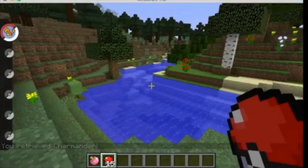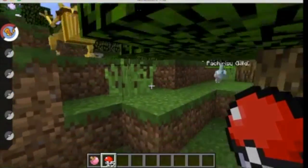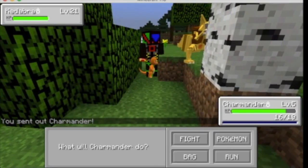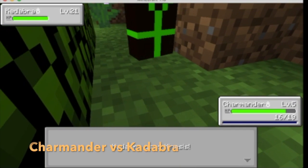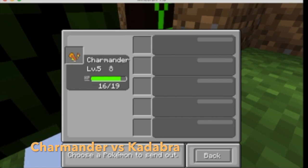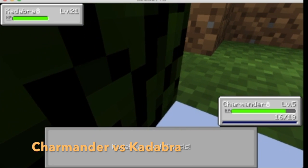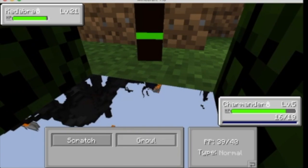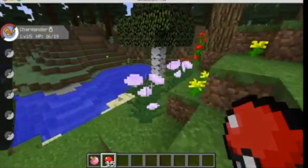Wait, first we need to train this Charmander. We're going to battle — Growl! Scratch! Scratch! Growl! He escaped.